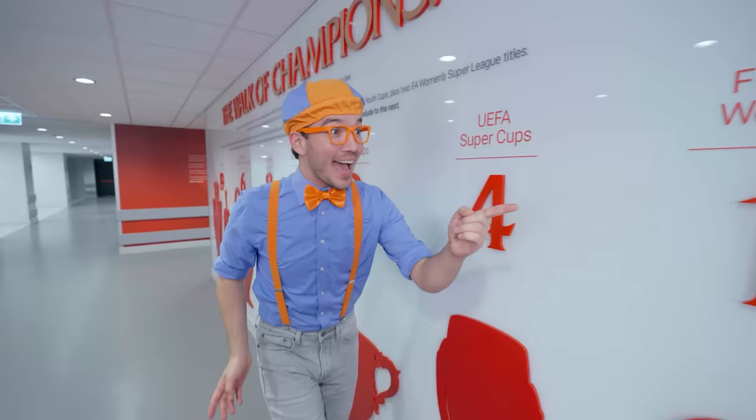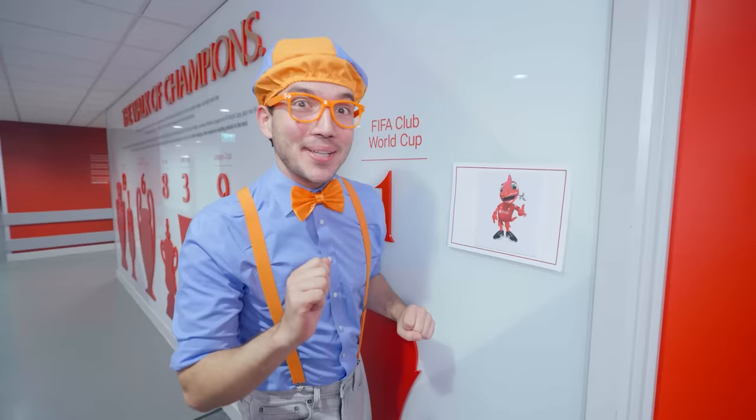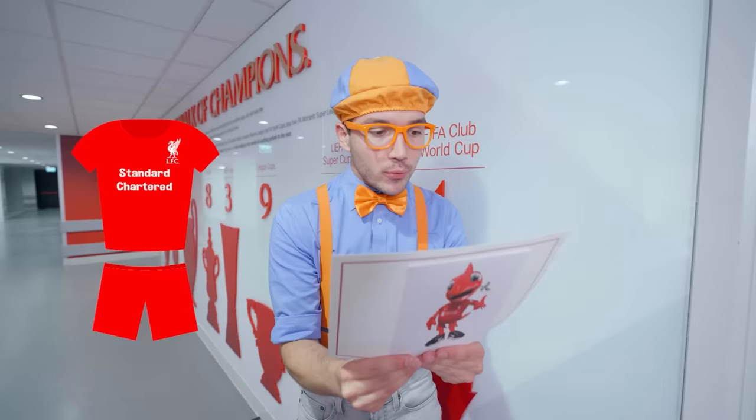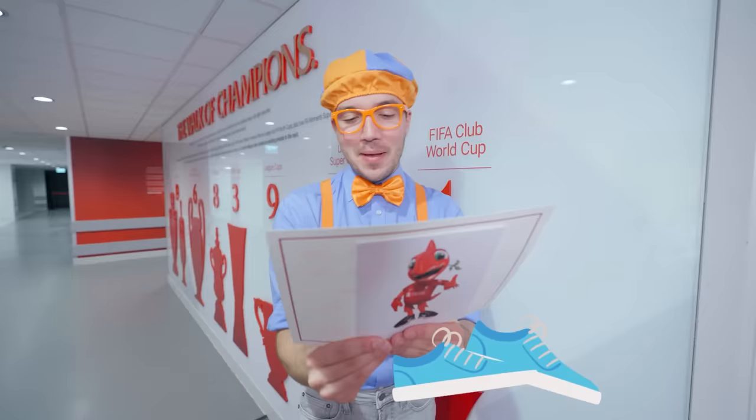Hey, check it out — it's Mighty Red! Another clue! Let's see what it says. Mighty Red wrote: 'Nearly there, Blippi! Find your way to the place where the teams keep their uniforms — then you are just a few steps away! From Mighty Red.' Well, Mighty Red, I think I know just where to go now!